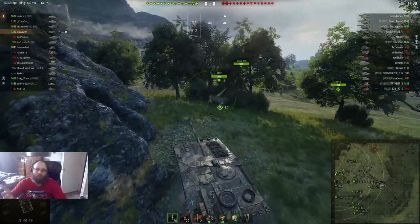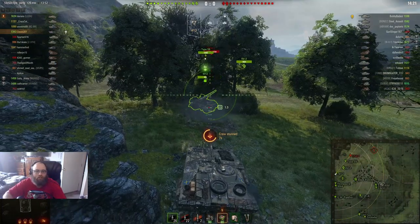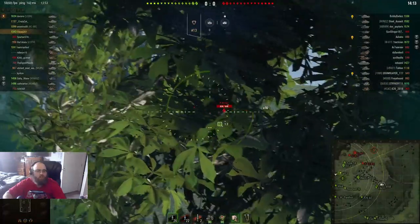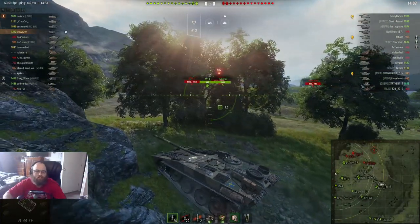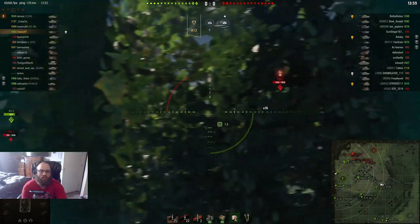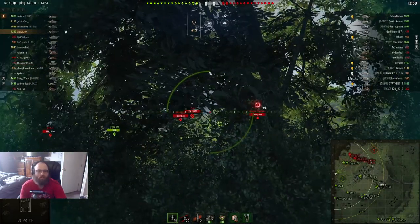We got this dumbass getting blind fired by arty already, and he's just YOLO — he's about to die, I don't really care. But it's another top tier game where I'm a tier 8 with tier 6s. So yet again, if you're top tier you better start farming. Here we go — first shot into the Stah. Their entire team is coming over the ridge. I'm using the bushes so that they can't spot me, letting my team spot for me. It's a little slow right at the beginning.